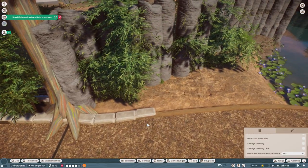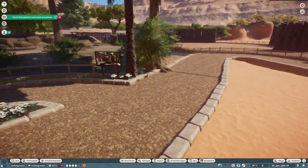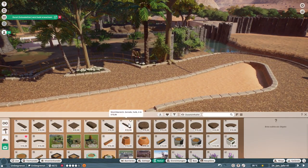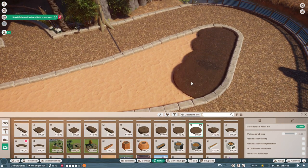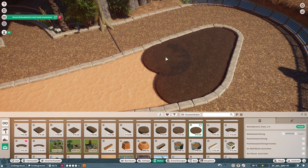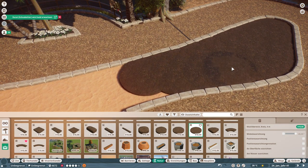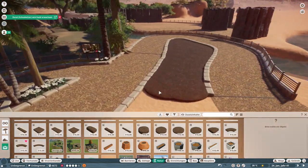I wanted this whole area to be a representation of all the animals that are not that much loved by the Planet Zoo creators and players. So we started with the Babirusa, and we are building for the Commodore Dragon today.